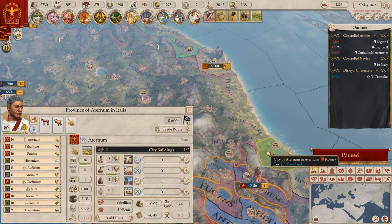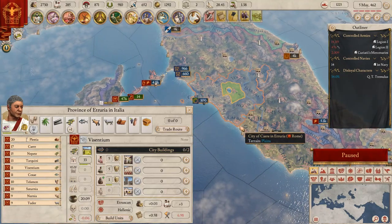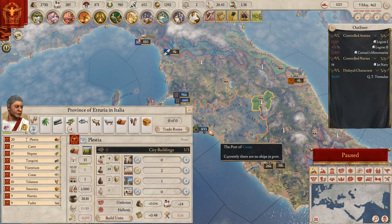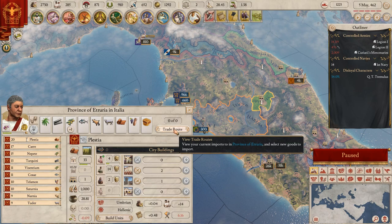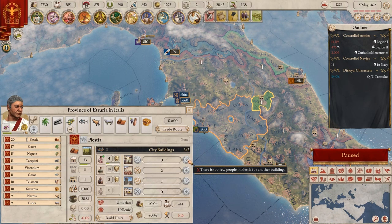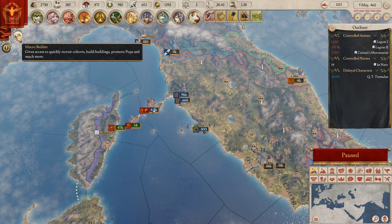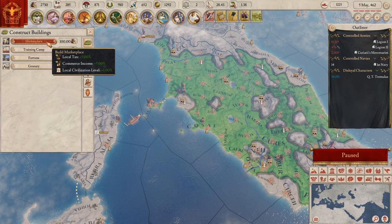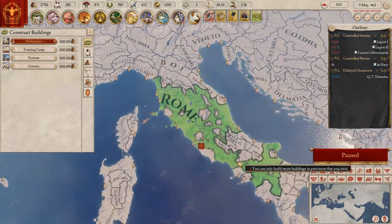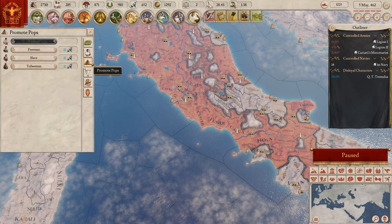That belongs to all my enemies. This city is interesting because it's the capital and we've got all this in our hand. Well, there are too few people to build anything else. Is there a marketplace or something? I want to make some marketplaces - it doesn't say what the smart place to build it is. I can recruit or promote population.